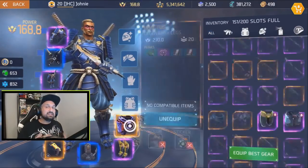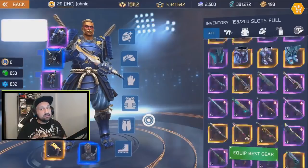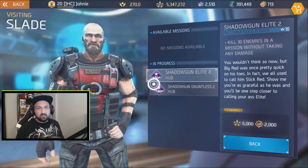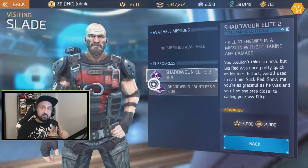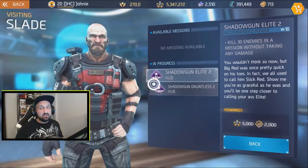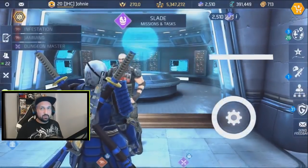I kept the premium ring and used deflector skin in my duel and still got the mentalist ribbon. Then I saw Slade to complete the reward. When you're done with your naked duel, Slade gives you another mission: kill 30 enemies in a mission without taking any damage — the good old dodger ribbon.